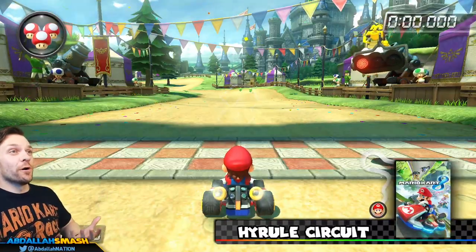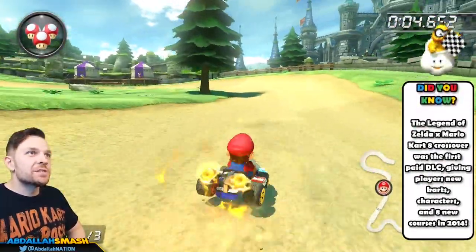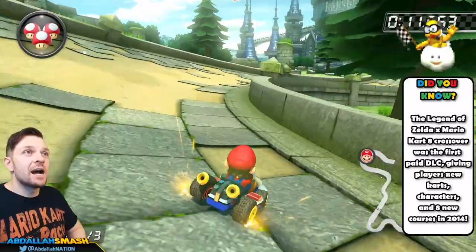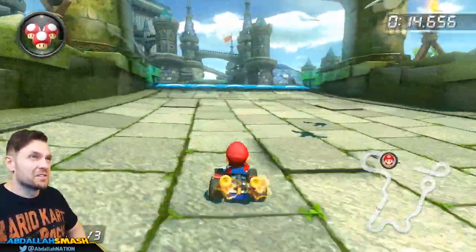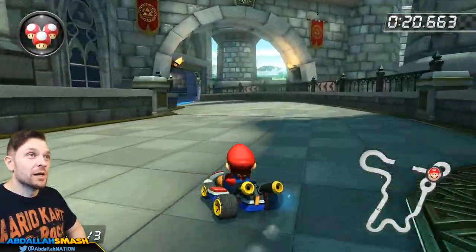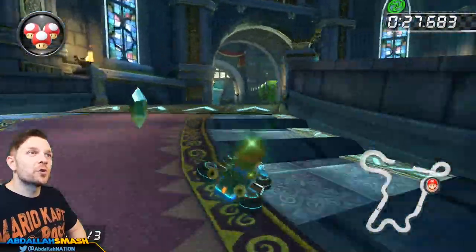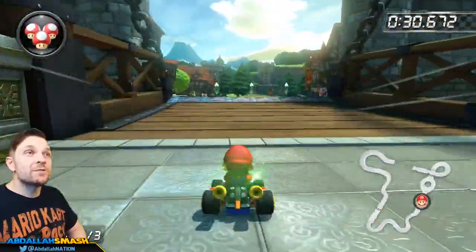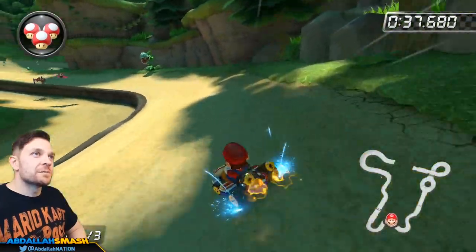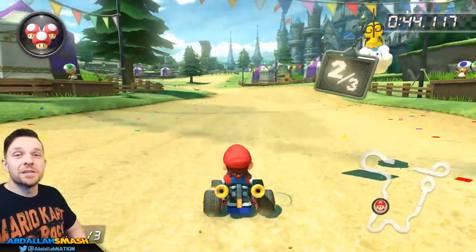We've finally made it to Hyrule — Mario inside Hyrule, a Zelda crossover you never expected. Instead of coins there are green rupees, and if you're a Zelda fan you'll know exactly the sound effects. We go straight into the castle past soldiers. If you hit all three crystals, you'll light up the Master Sword and unlock a shortcut toward the middle. You can cut grass to the left and right. Watch out for Piranha Plants that bite you if you're going too slow, and a whole bunch of bats. One of the best levels in the game, hands down.